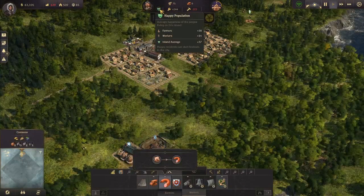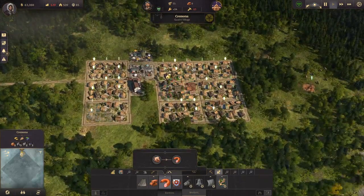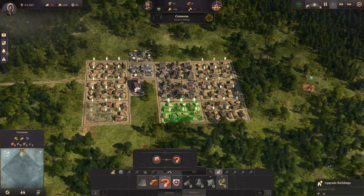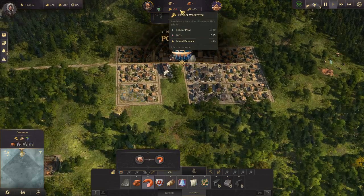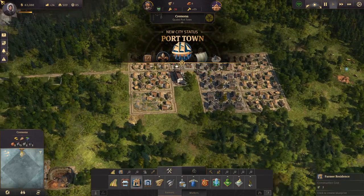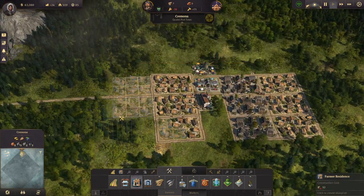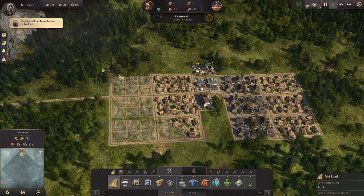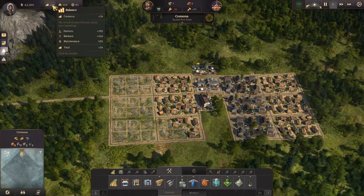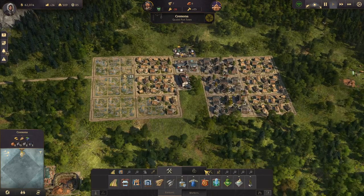We have 38 happiness for the farmers and plus 14 for the workers. What we will do next is upgrade more of our farmers. Now we have enough workforce for the workers but we need more farmers again, so we will just spam more houses. This is what you do most of the time in the early game — just spam houses because you always need them. And for your balance, we are already in the plus. Easy money.